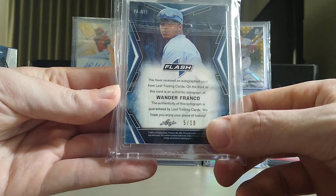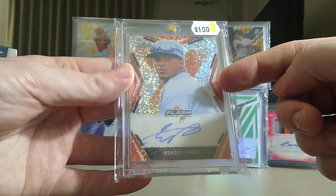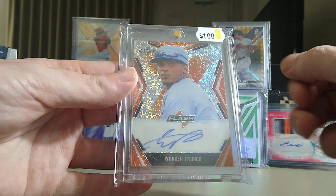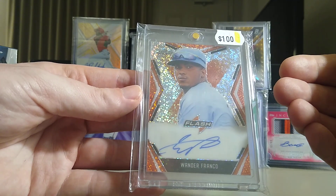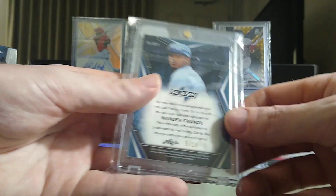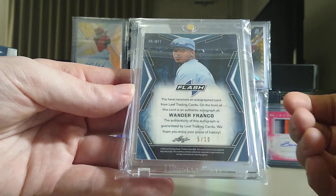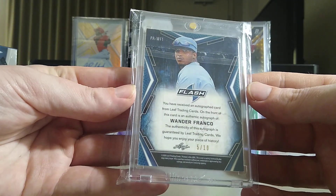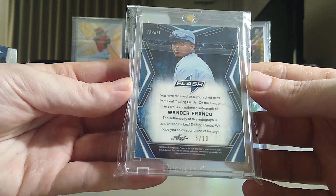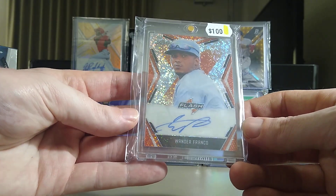Yes it is Leaf, but I love me some Leaf products. This one is numbered out of ten from 2020 Leaf Flash, and it's the portrait variation. There's a normal Wander auto in this set with him throwing the ball, but the portrait variation gives you an up-close picture of the player. I like the portrait one better so I made an offer and pulled the trigger. This one's numbered five of ten, which is special because his jersey number is five. I'm always targeting jersey-numbered cards.